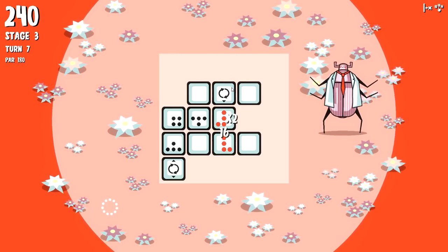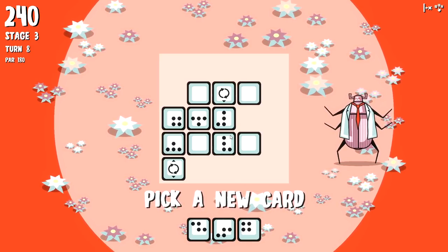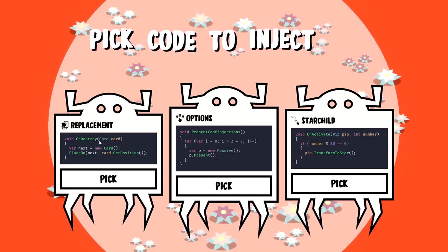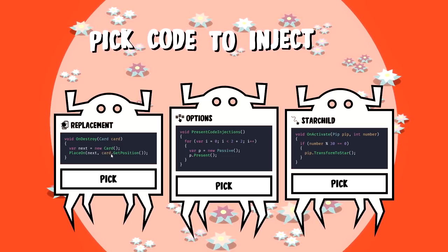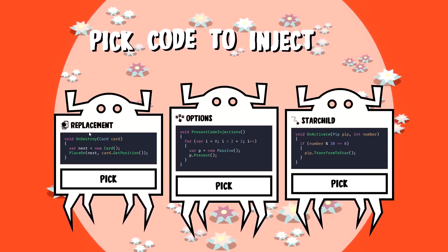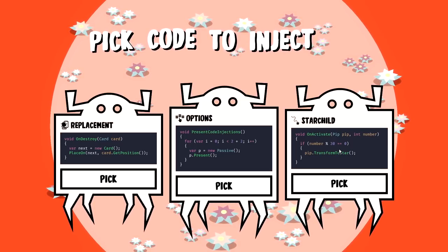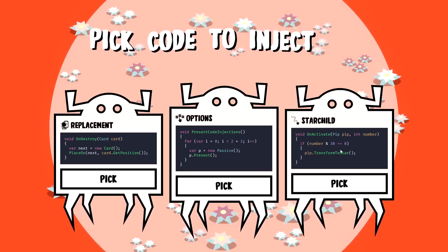Eight points times two - fair enough. I have no idea what's going on. I'm gonna take this card. On destroy of a card, our new card gets placed on that previous card's position - so we can replace a card. That makes sense. When we activate a card we can transform it if a random number is mod 30 or divisible by 30, then we transform it into a star.